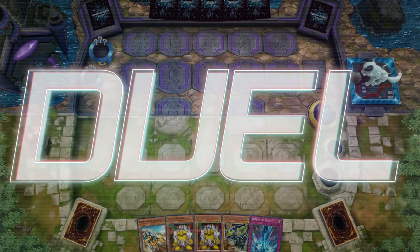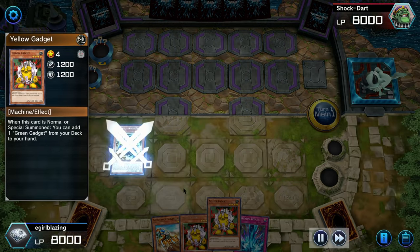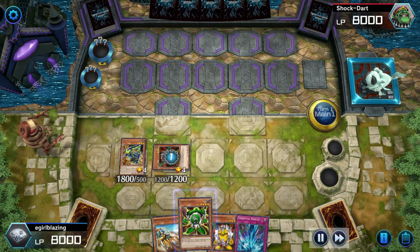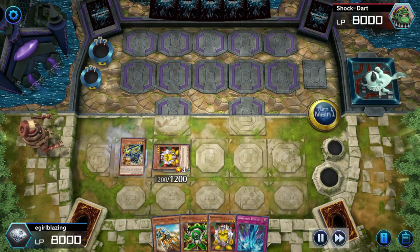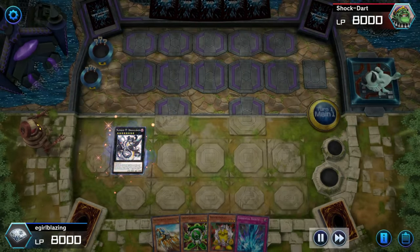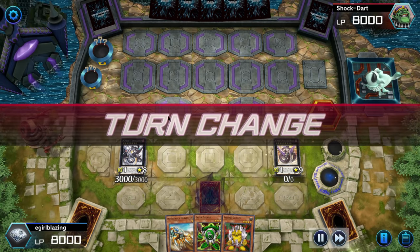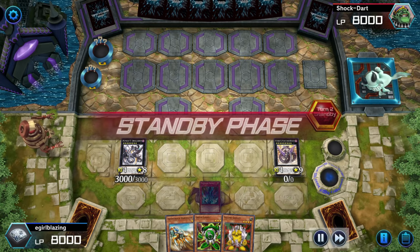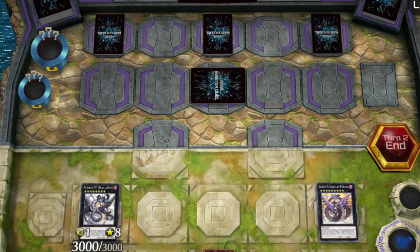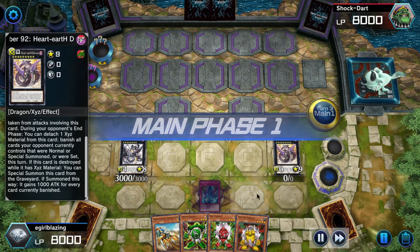It's not too hard to play. Going turn one, you really only need Anchor Drill and any Gadget monster. Normal summon Anchor Drill, which will special summon the Gadget from your hand, then turn both of them into Level 8 using Anchor Drill's effect and make Dragooblion. Then use Dragooblion's effect to summon Heart Earth from the extra deck. This is already pretty hard to deal with because Heart Earth can't be destroyed by battle, and any cards they summon or set that turn you can banish during the end phase.